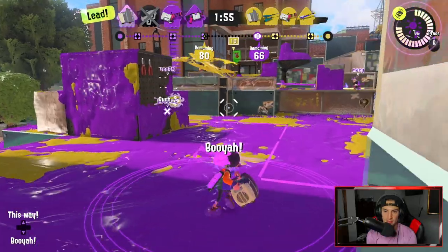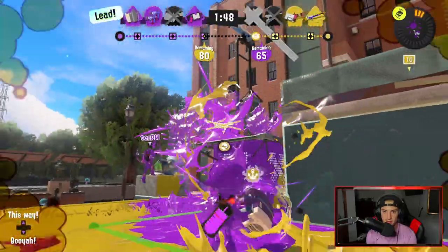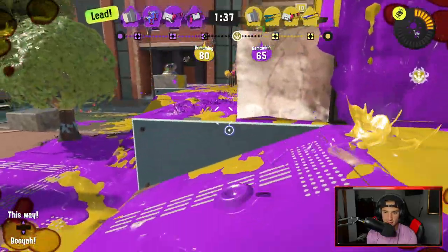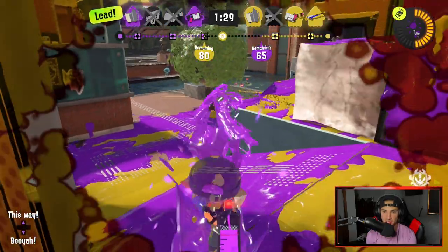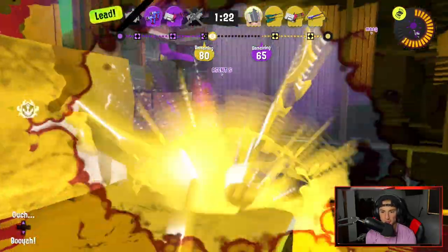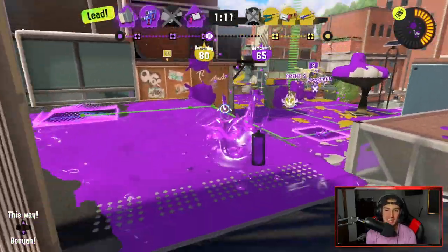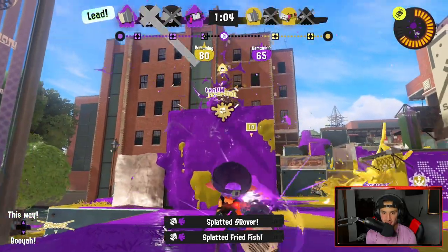I charge my Booyah Bomb and huck it right over the top, then get pushing up. They've got a special so I dip back — I'm not dying here. I knew I hit somebody. They got range for days. I just want to hop up here. We trade — that was a battle of the ages. We both locked eyes, we were dipping and dodging everything. That was a good 1v1. I see a guy down there — hit him with a straight shot. There's a kill! Let's get up on tower and ride it.